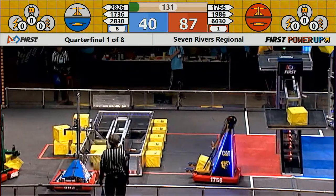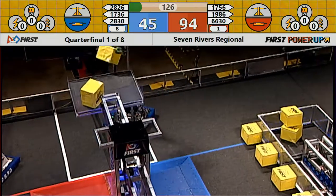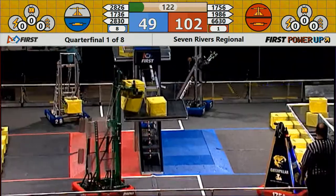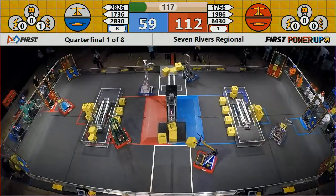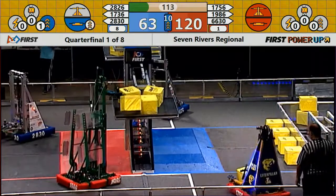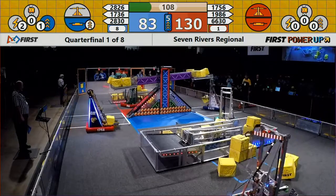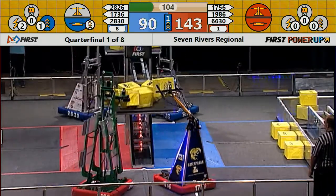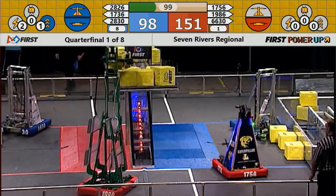Red Alliance with control of the scale, but now Blue Alliance 2830 put a cube into their scale, as well as 2826 — that's Wave Robotics. Riverside Robo Tiger is also able to put cubes into their side of the scale. They've got another cube ready to go.